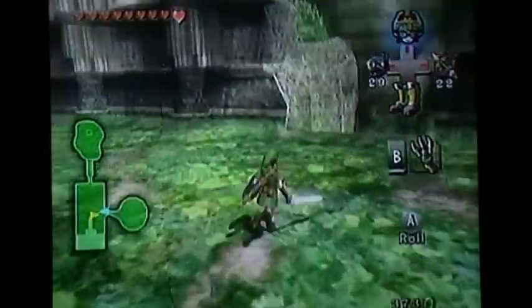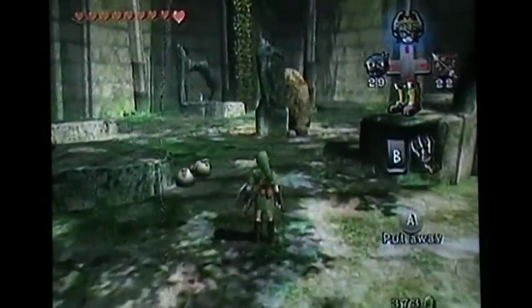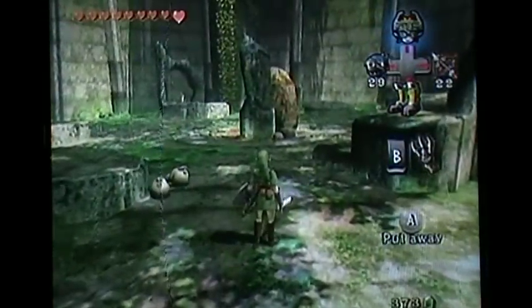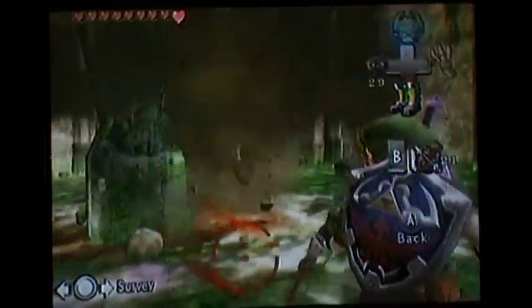Anyways, now we want to go over to where Skull Kid fought us. There are a few things we can get over there as well. Man, I love this music. Anyways, we have to get our hero's bow — shoot the boulder.